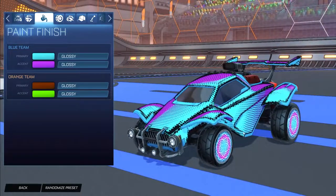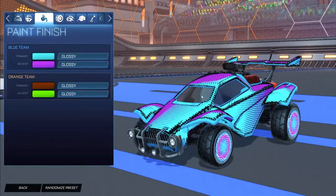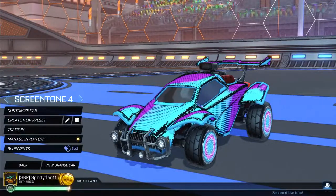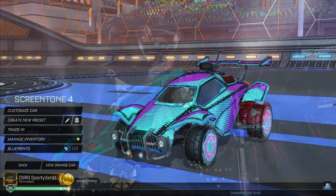Definitely my favorite side is the blue side — sky blue and purple looks incredible with this decal and the Zombo wheels just make the whole car look so good with Screen Tone. I hope you guys enjoyed the video, make sure to leave a like and subscribe for more, and I'll see you in the next episode!